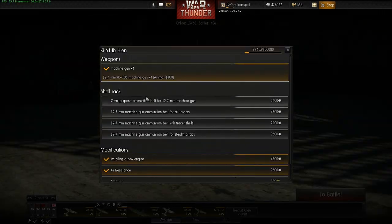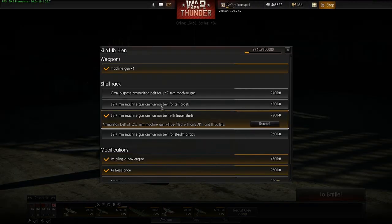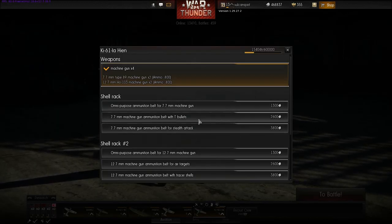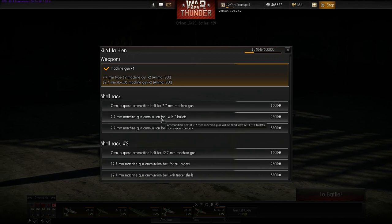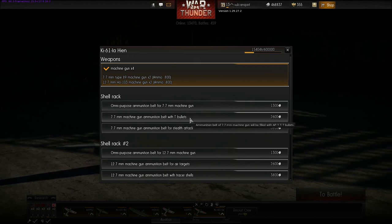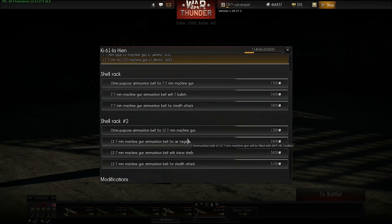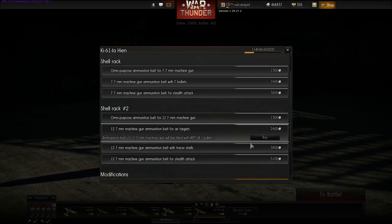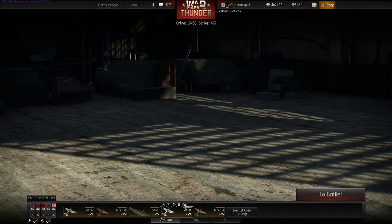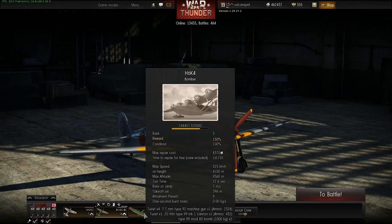I'm going to equip a different ammo - let's go with tracer shells on this plane. You can get a specific belt for air targets. What are T bullets? Are they tracer bullets? I have no idea. Omni-purpose ammunition belt - I have no idea what that's for either. I get stealth attack. Let's just go with air targets here and stealth attack on the other. You still have to earn XP to unlock the different ammo types, so there is that to worry about.